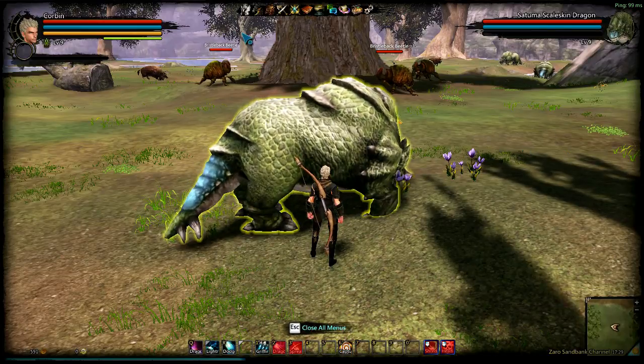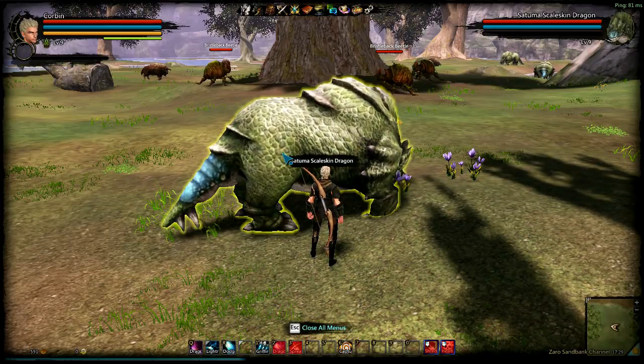Obviously, if the reticule goes way outside the circle, the bar won't climb, and eventually the dragon will buck you off and then attack you. So if you're going to do this, you want to make sure that you get the dragon — otherwise, you're going to be involved in a fight.